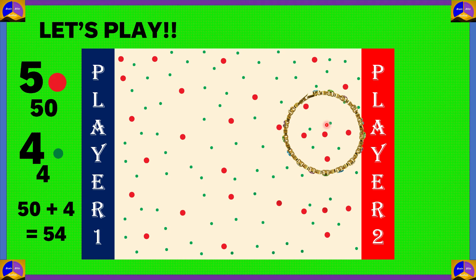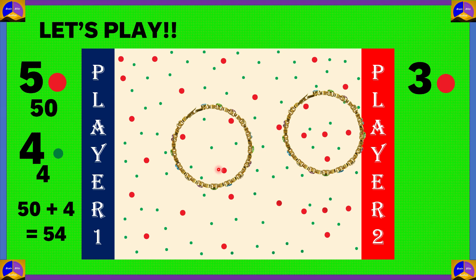Now player 2 throws the bangle and it lands. Let's count the red dots — we have 1, 2, 3 red dots. Since 1 red dot is 10 points, 3 red dots would be 3 into 10, which is equal to 30 points.